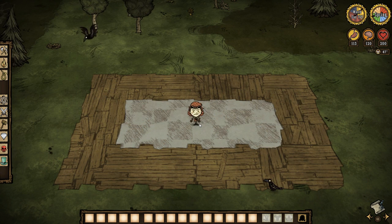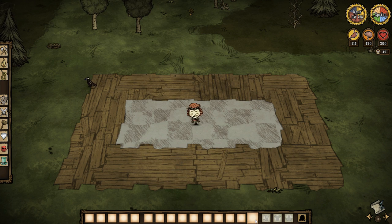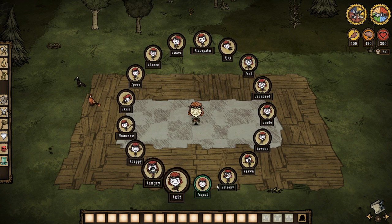Also, if you use the jester mod, I wanted to show that as long as you have these emotes unlocked, they'll be added right onto the jester wheel, which I think is pretty cool. It's a lot easier to just hit G and then pick the emote you want really quick to save you a couple seconds. So I recommend using the jester mod if you find yourself using these emotes often. You could hotkey them too, but I just use the jester wheel or type it.